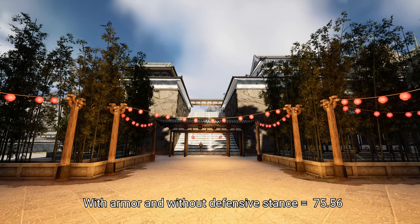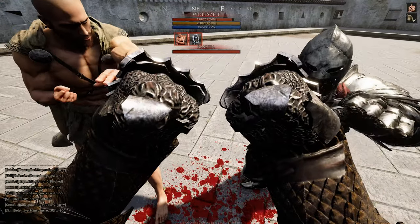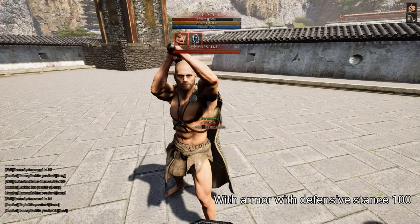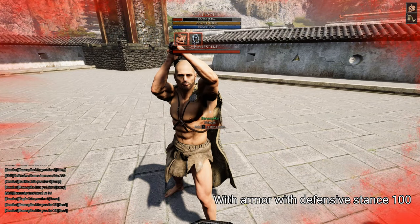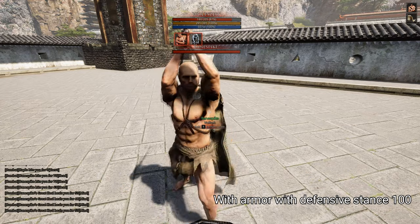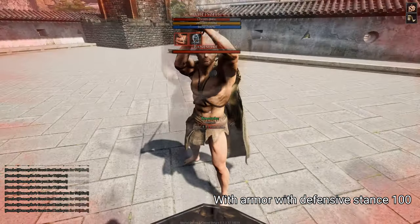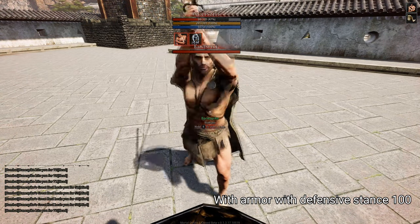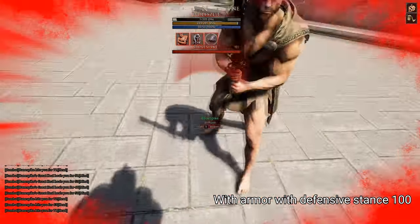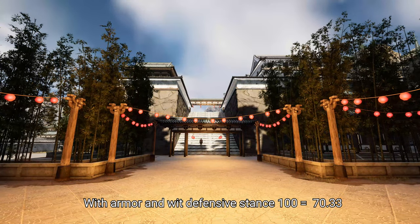The average damage with armor but without defensive stance is about 75.56. Now with defensive stance and with armor — and of course we checked that the armor has the highest possible durability, though during the test it got reduced a few points, maybe 5%, which is within the margin of error. The average with armor and defensive stance is around 70. That is actually impressive.